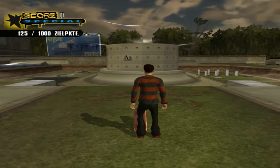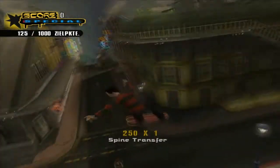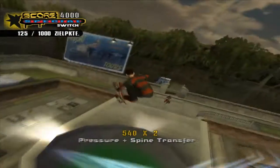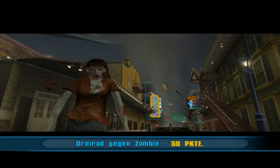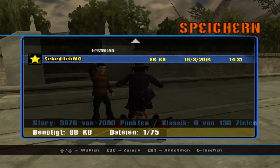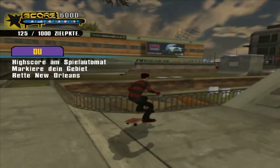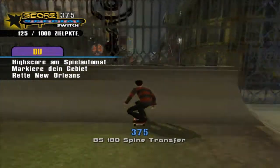Jetzt ist die Stadt voll mit Zombies und Geistern. Wir müssen jetzt New Orleans beschützen. Aber bevor ich das mache, möchte ich noch einen speziellen Charakter finden. Ich glaube, wenn ich das anspreche, bekommen wir eine neue Liste: Dreirad gegen Zombie, Supermüll, Natas, Neversoft und Schilderwald. Wir speichern ganz kurz und wechseln wieder, weil wenn ich New Orleans retten möchte, mache ich das lieber mit diesem hier, denn das kriege ich leichter hin.